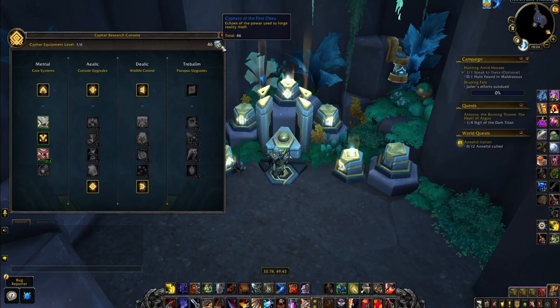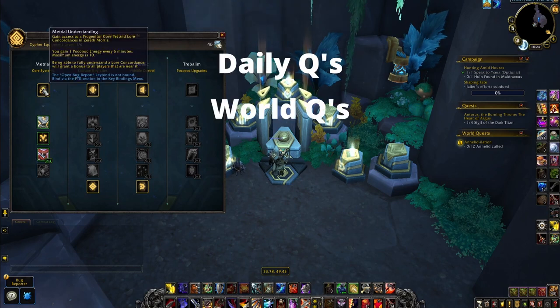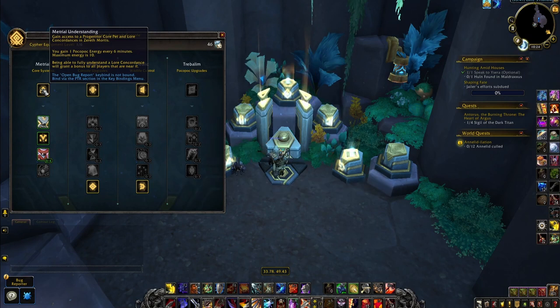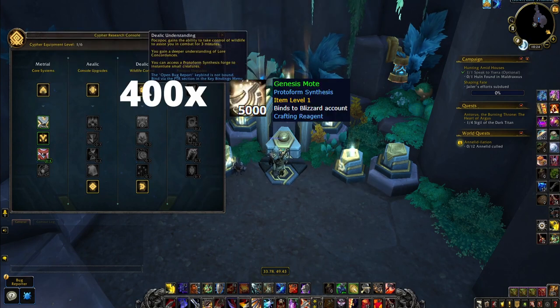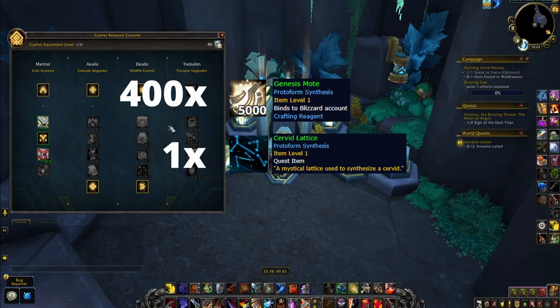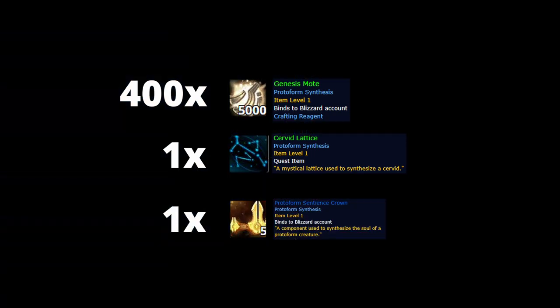You can get the Cypher of the First Ones currency needed to unlock the skills from daily quests, world quests, treasures, and rares. The materials needed to craft the Pale Regal Servet are 400 Genesis Motes, one Servet Lattice, and one Protoform Sentient Crown.